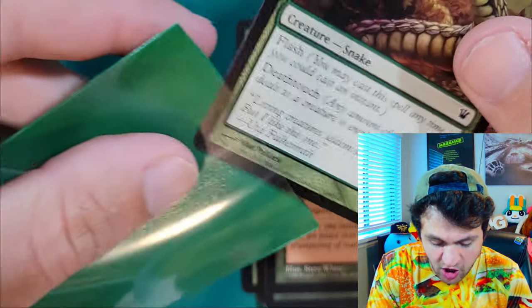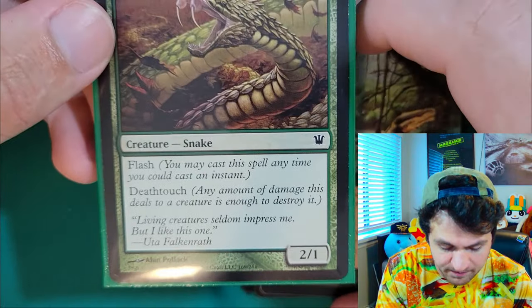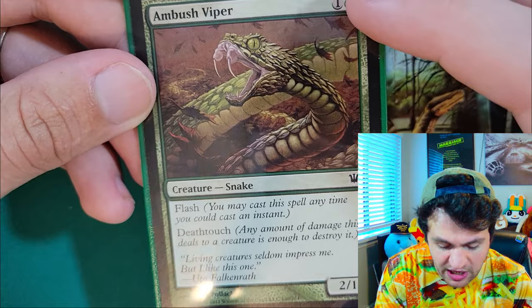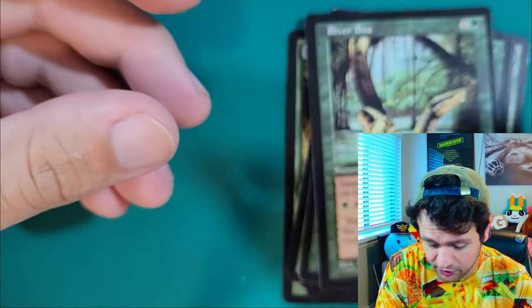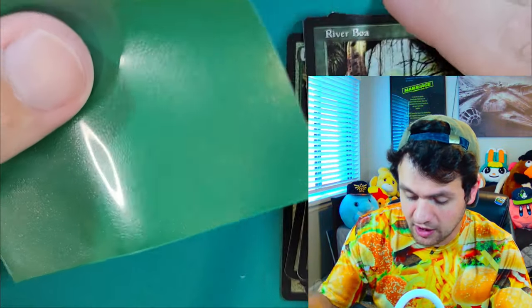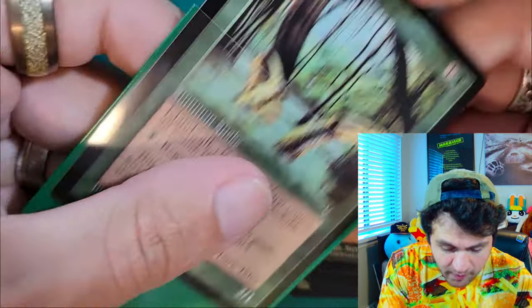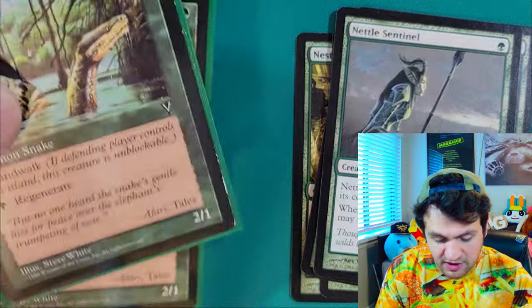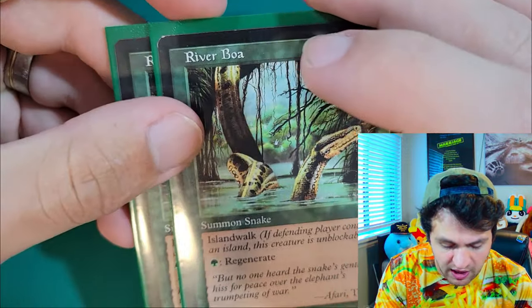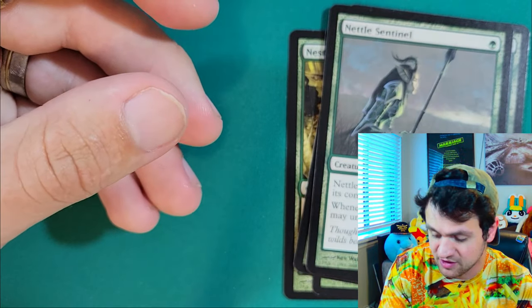Ambush Viper is a card I added to this deck that's not in other Mono Green Stompy decks in Pauper. It costs one green and one colorless, has flash and deathtouch as a 2/1. When your opponent has a really big creature and they think they're safe because you tapped out to swing in, this lets you drop a creature that just comes in and kills it. Additionally, it's a 2/1, so it can also be Savage Swiped — not at flash speed since Savage Swipe is a sorcery, but it's a quick bamboozle card. River Boa has Islandwalk, meaning if your opponent has any islands it cannot be blocked — a good 2/1. Blue is obviously a very common color in Pauper. We're only running two of these, and if your opponent's not playing blue you could probably swap it out in your sideboard. It also has Regenerate, so if it dies you can pay a green mana to bring it back.